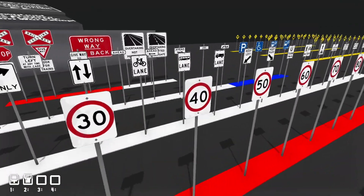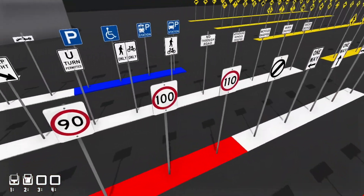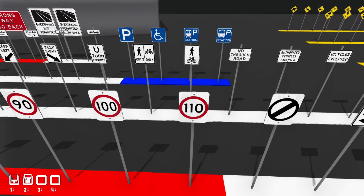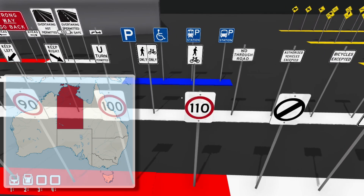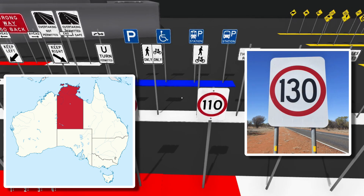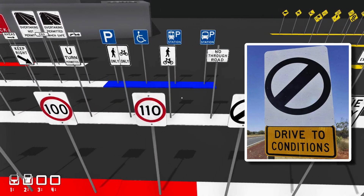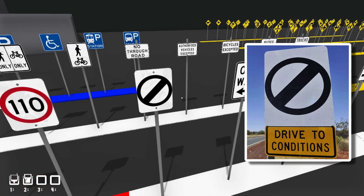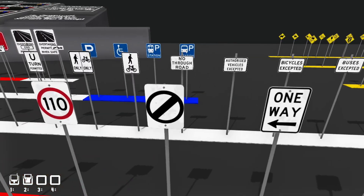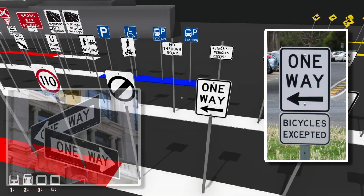Then we have the speed signs, all in kilometers per hour: 10, 20, 30, 40, 50, 60, 70, 80, 90, 100, and 110, which is as fast as you can go in Australia — apart from the Northern Territory where speed signs go up to 130. We also have the speed derestriction sign, which is basically a no speed limit sign, so you can go as fast as you want — just make sure you're doing it safely.